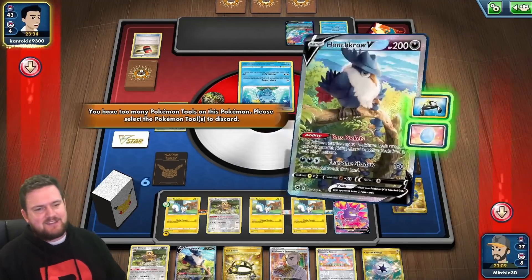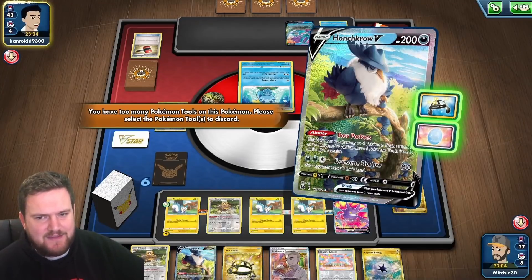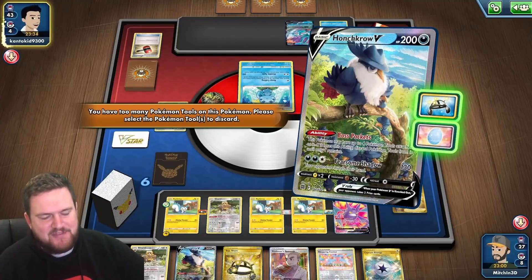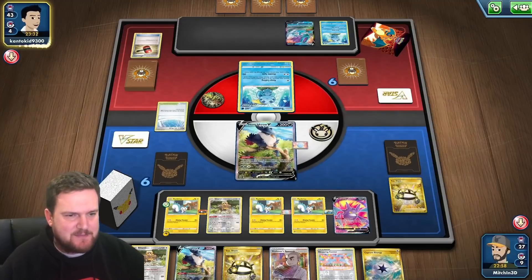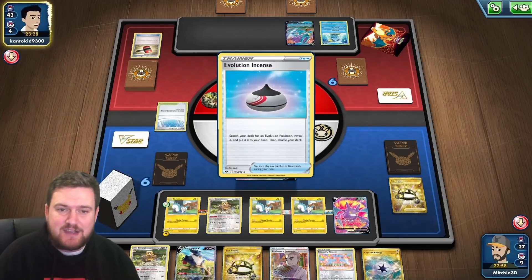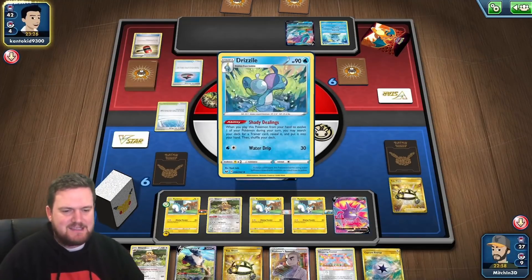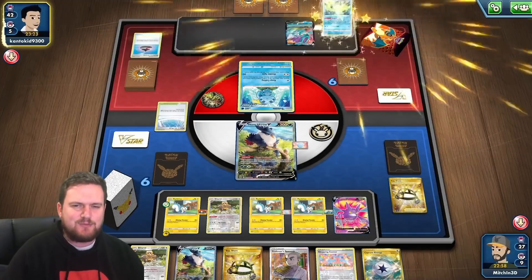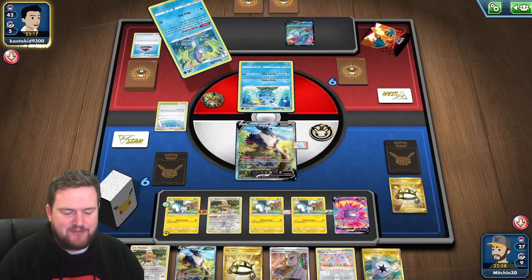Our opponent really hasn't done too much here. Path of the Peak though is very frustrating. I think it's got to be the EXP Share we get rid of. We can leave the Egg in the active, and if they decide to take a knockout they will need to use Melanie. So it's smart to leave that there — they can hit into the Egg. Looking at our hand, we have six cards, so we don't really care. It's going to be fine.